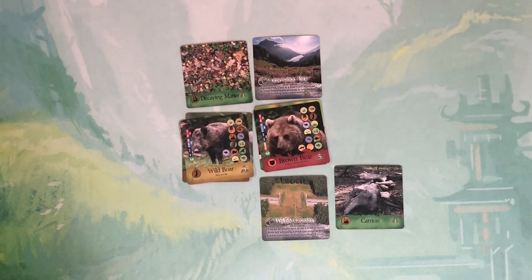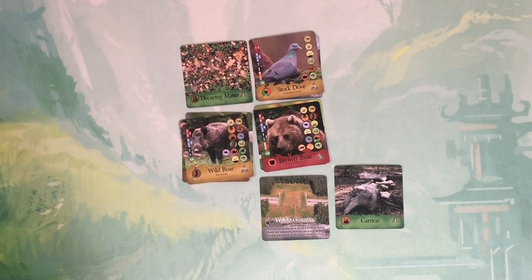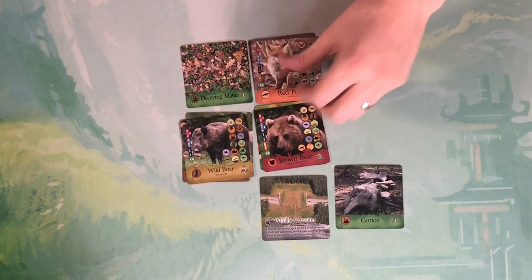Some human projects, in addition to discarding cards and giving cards like natural events, actually become permanent locations on the board. Here I have a conservation park which is used as a base card, and once it's set I can play up to two animals on top of this for free in eating order - a great way to get rid of a couple cards at once. I play this conservation park, then I'm going to play this stock dove and then this red fox.